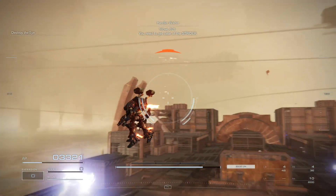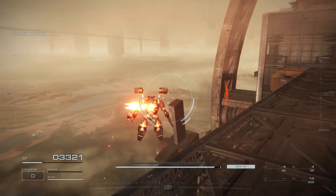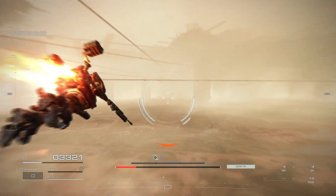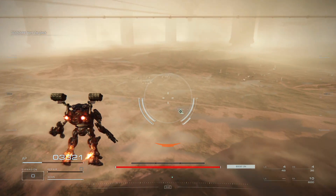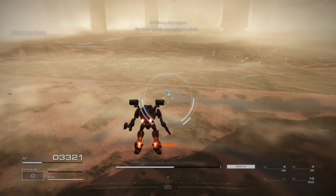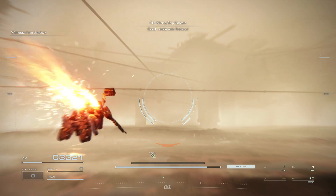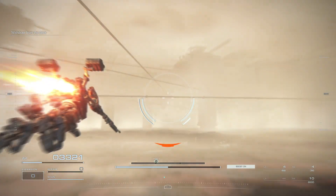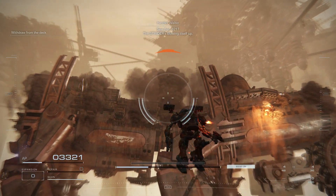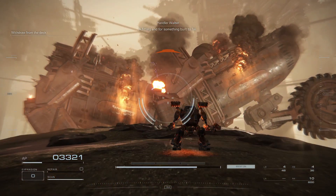It looks like all that energy it was sucking up has nowhere to go. Move, 6-2-1 — you need to get clear of the Strider. Damn hyenas, never think of the planet! Abide with Rubicon! See that, 6-2-1? The Strider's blowing itself up. A fitting end for something built to fail.